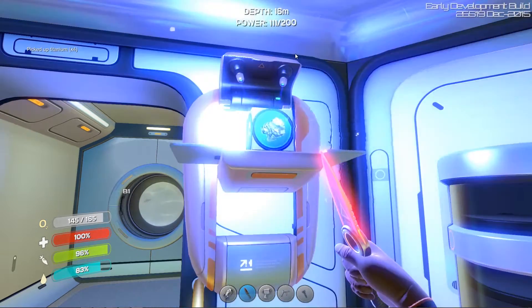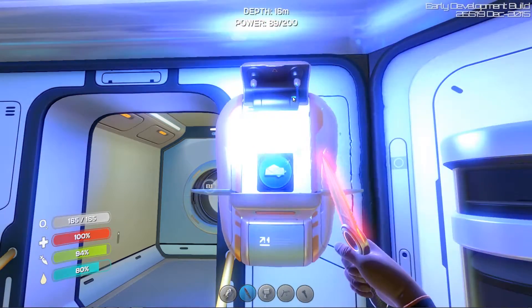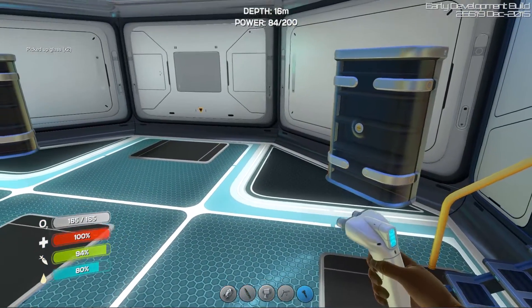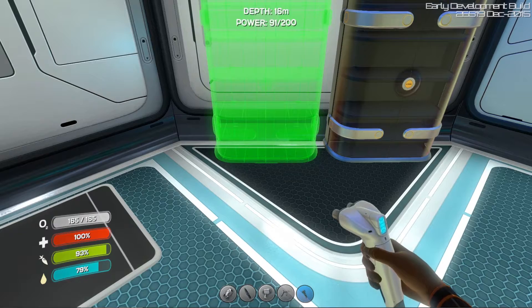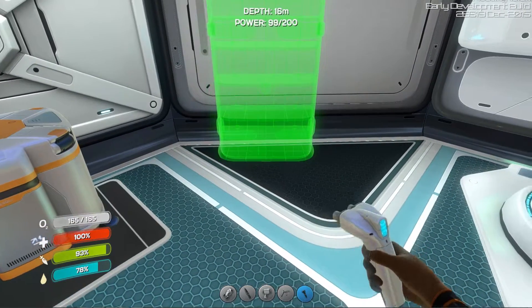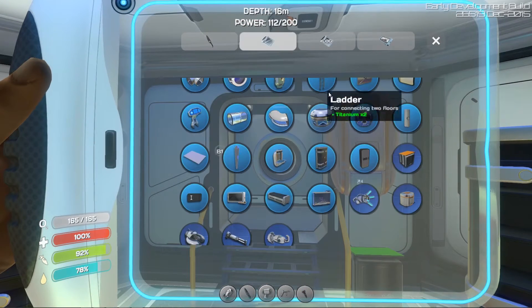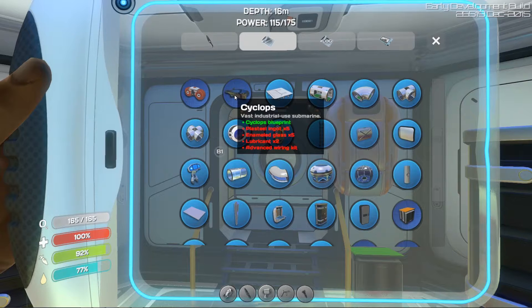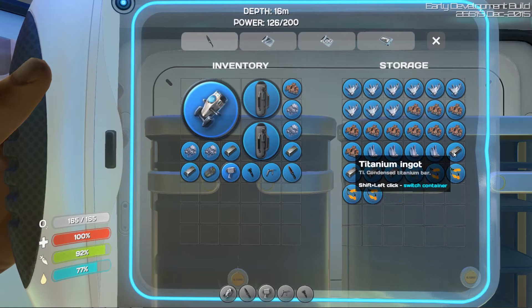Making the titanium. Let's make some glass and make a couple more storage lockers here, because I'm holding all this stuff and we'll need a place to put all this crap. Checking our recipe thing — there we go, Cyclops. We need five plasteel ingots, five enamel glass, two lubricants, and an advanced wiring kit. We've got the lithium for the plasteel — let's grab five hunks of lithium and make the plasteel ingots. Really best to do all of your crafting during the daytime.